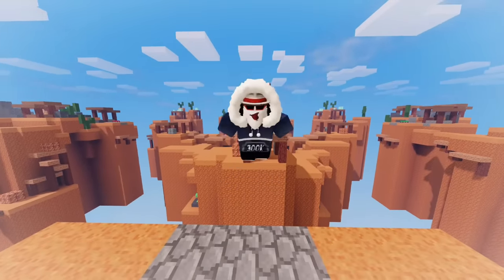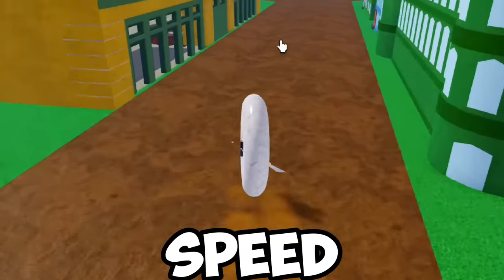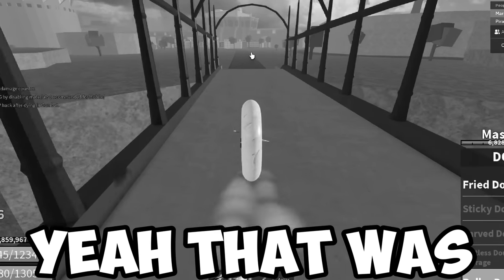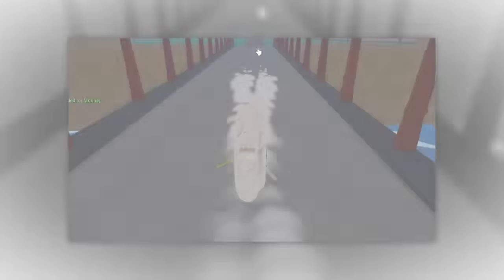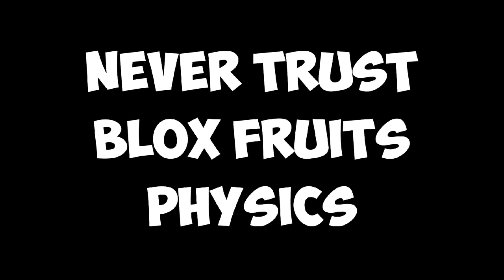I want to see if Bloxfruits' physics really makes sense. When two objects collide, physics say there's an impact. The Dough Fruit has a move called Roller Donut, which makes you roll at a very fast speed. But what if two players use this and collide with one another? I'm here with my friend to experiment this. Attempt one — yeah, that was a bad one. Second attempt, let's not mess this up. Nope. This is the one. And I expected that to happen. Seems like players don't collide, but buildings do. Never trust Bloxfruits' physics.